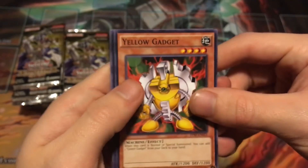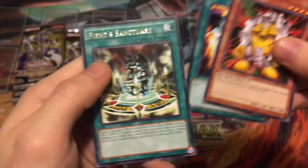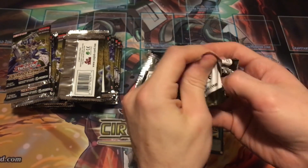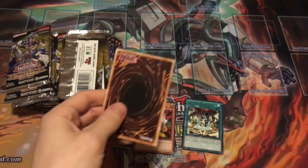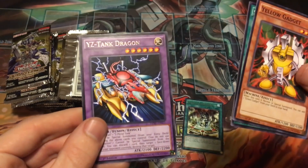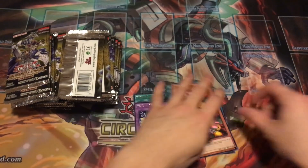First packs: Yellow Gadget, Spirit Message I, and a rare — Fiend Sanctuary. I actually don't know if it's a rare in every pack or not, I guess we'll have to see. Next pack: Yellow Gadget, Spirit Message I, and XYZ-Tank Cannon. There we go.